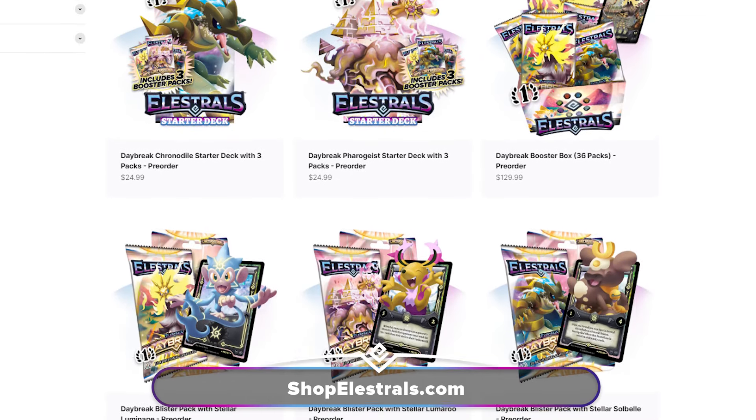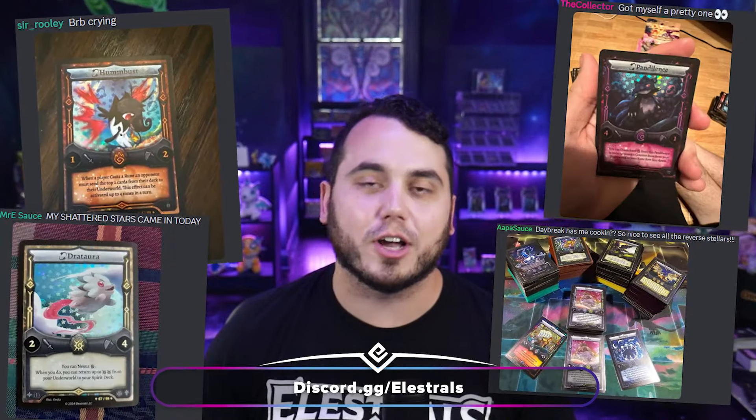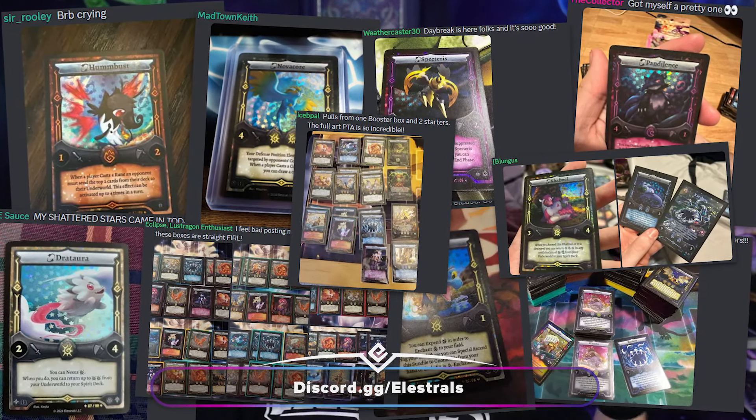Go to ShopElestrals.com, get your Daybreak orders in, and I hope you guys share all of your incredible pulls in our Discord server and on social media with your friends. Go to your local store, get involved in Organized Play. Let's have some fun — it's going to be a wild ride. Thank you guys so much. I'll see you guys next week for more updates.